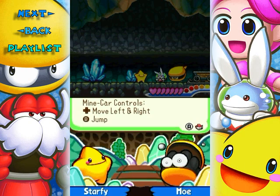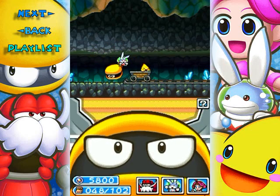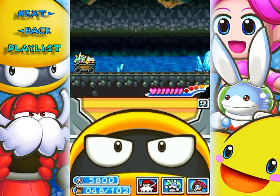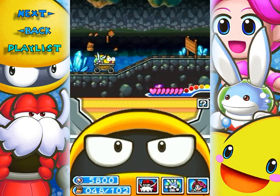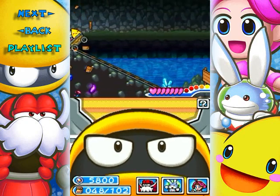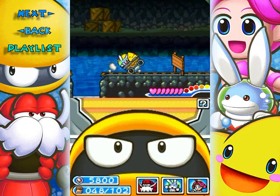Minecart controls: move left and right, B to jump. Pretty similar to the way you move on land, actually. You can't actually stop while in the minecart, despite being able to move left and right. You can break through stuff, but pressing left will just make you brake to the edge of the screen. It's like an auto-scroll segment that you can control the speed of, basically.